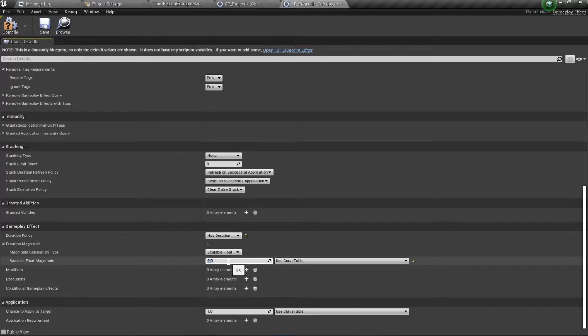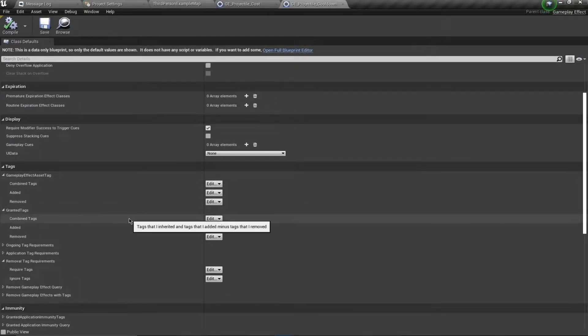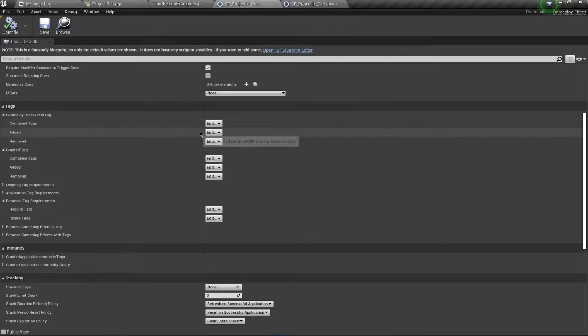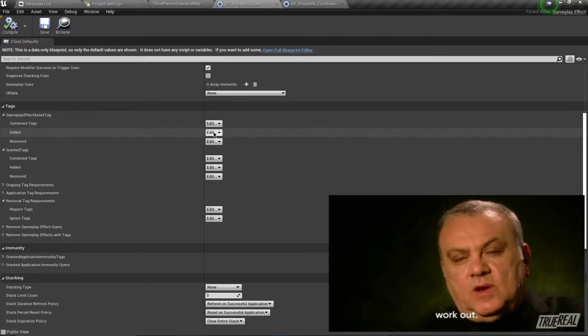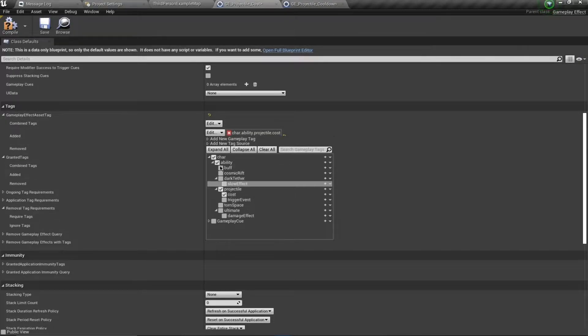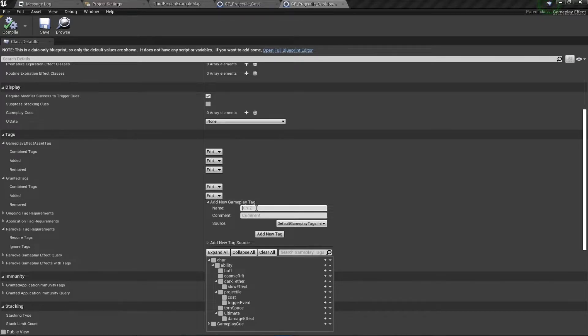An important thing to note is that cost and cooldown require specific gameplay tags. For the cooldown you use grant tags, and for the cost you use a gameplay effect asset tag. Add an asset tag to the cost effect and call it Character.Ability.Projectile.Cost. For the cooldown, add a granted tag called Character.Ability.Projectile.Cooldown. Compile and save both.